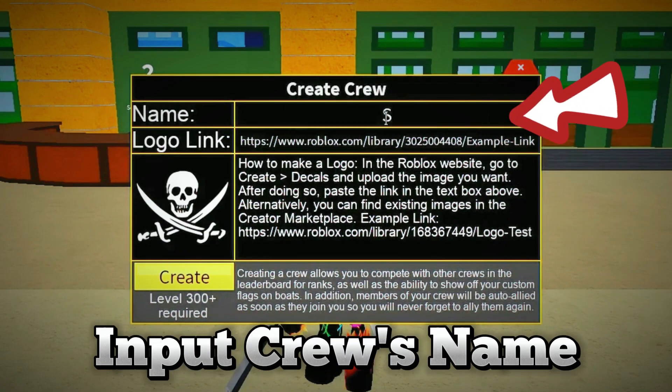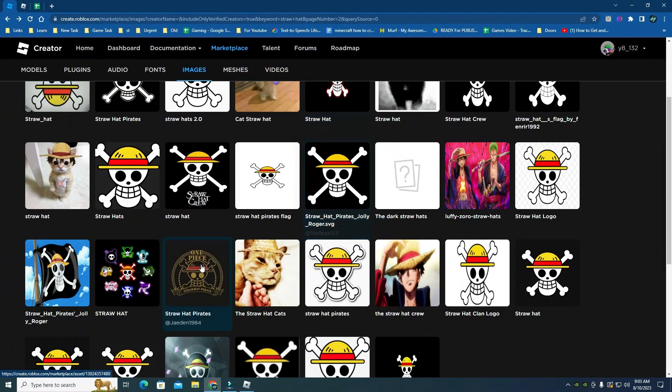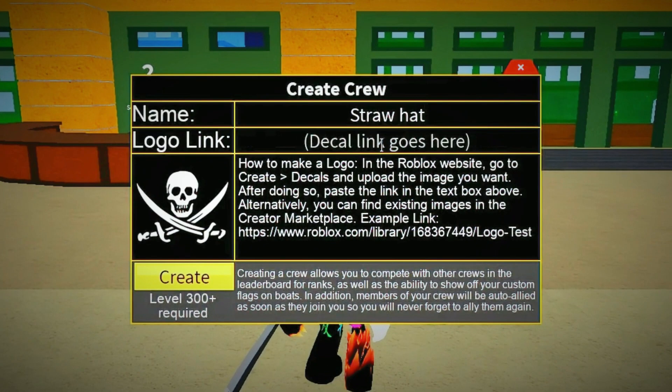A crew's name is its identity at sea. Bestow your crew with a name that captures its essence and sets it apart on the waves of Blox Fruits. Every crew needs a flag to rally under. Choose a distinctive logo that symbolizes your crew's character. You can either select a default design or create a custom emblem.